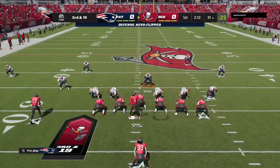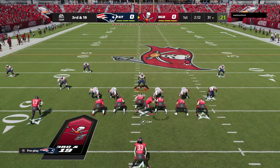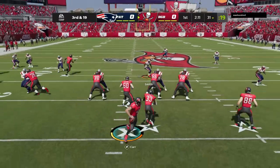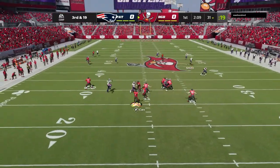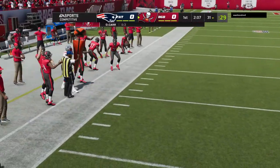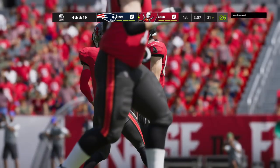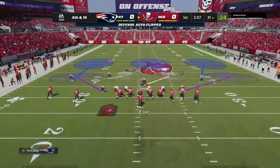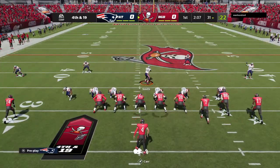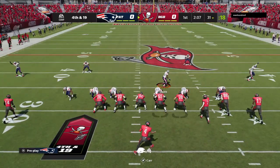An incomplete pass on that last play, and that means he'll need to come up with something here on third down. On play action, the pass falls incomplete. So the defense is able to get off the field on third down — it's one of the goals of the game. They've got to be effective on passing downs. That's a nice start for them in this one.